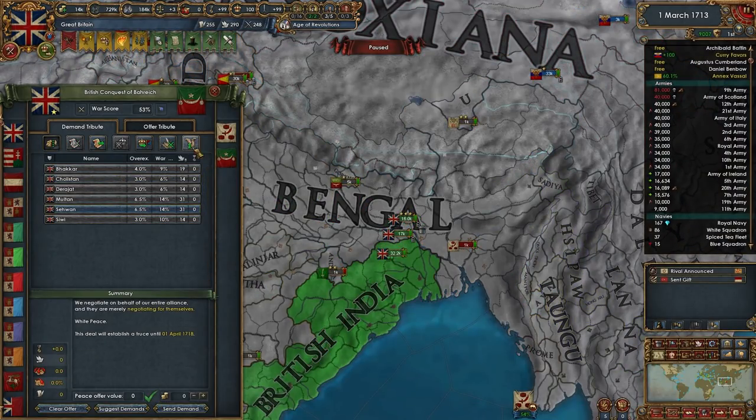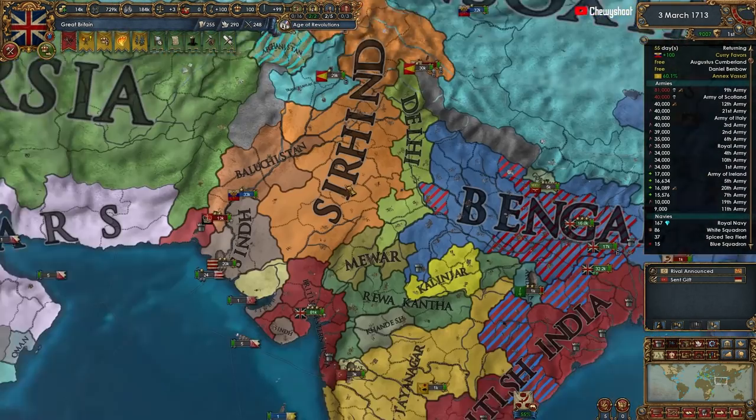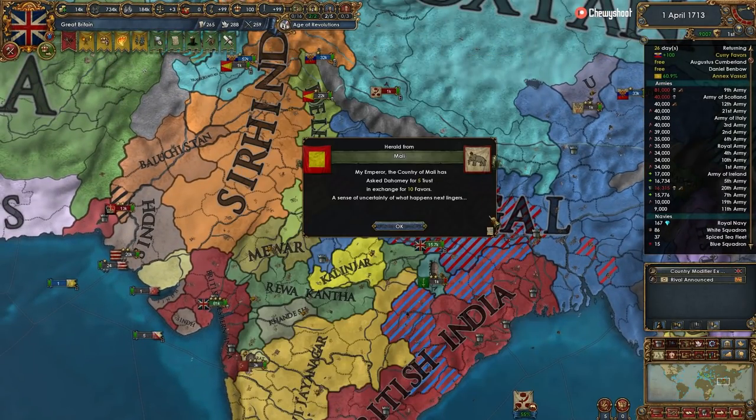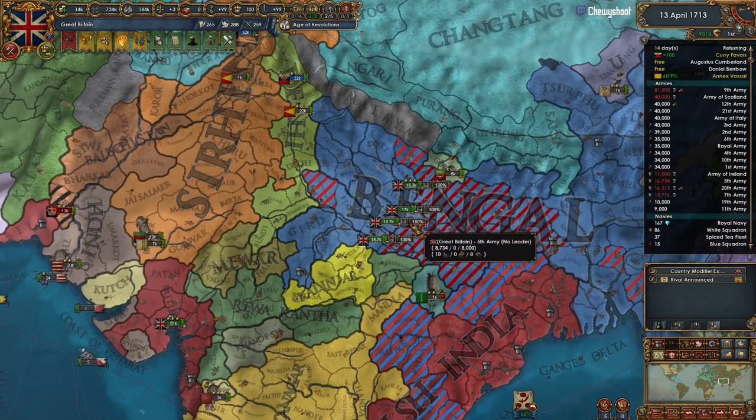Beluchistan wants out, so I'll let them out - end the alliance, easy enough. We just need to carpet siege these guys down, let their war exhaustion stack up. Russia will also start sieging them down or continue doing so, and it should be fine.